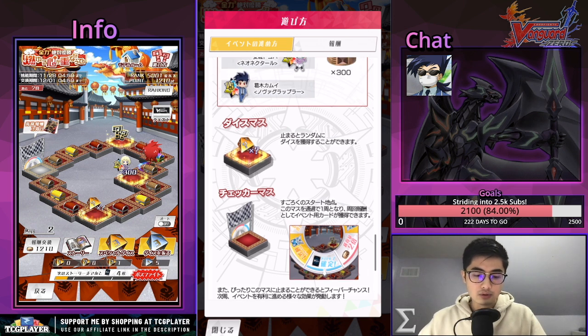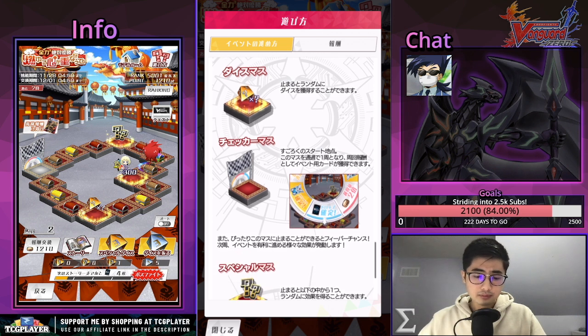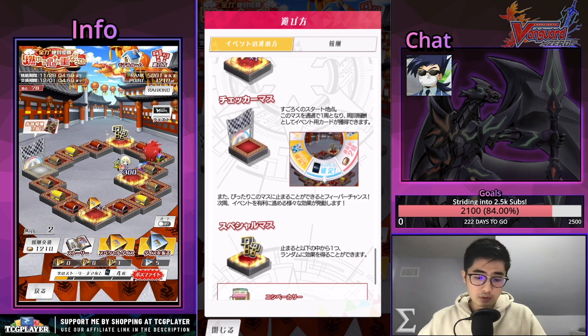Next we have die spaces — this is a new one where if you land on it, you get a random die, so you can pick up more dice. Dice is plural, die is singular. And this is the checkered space, which is where you start — when you pass it or land on it, you still get the fever chance.